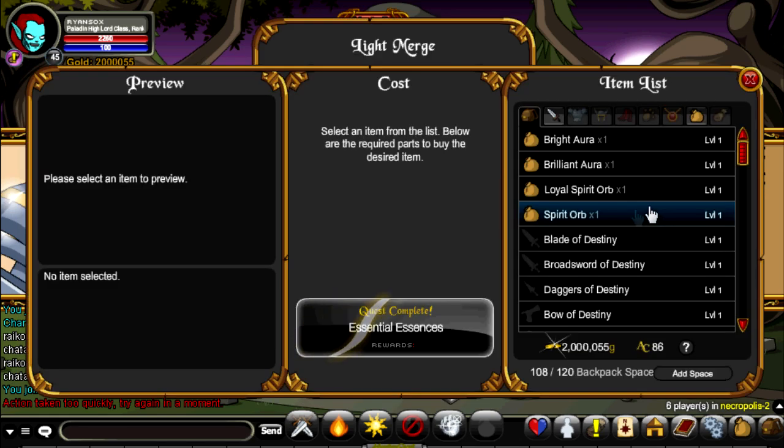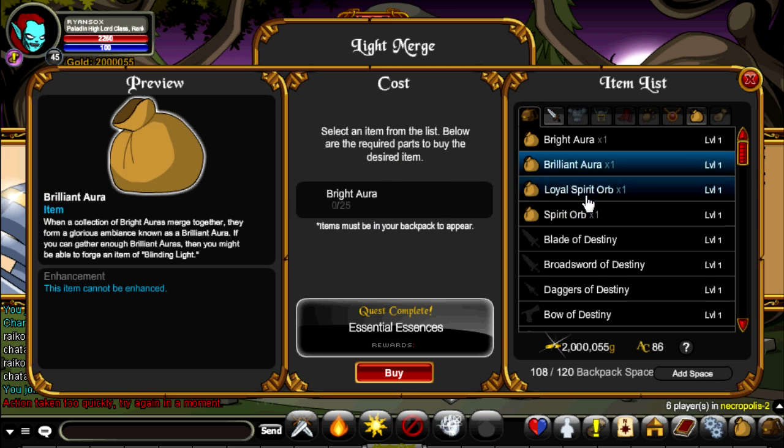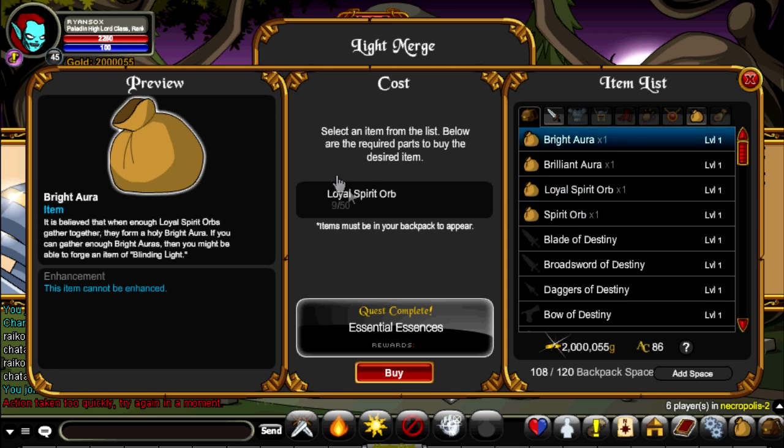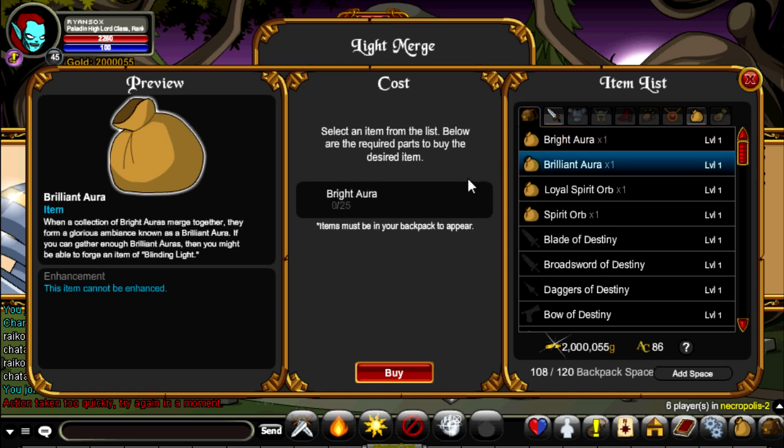You complete that and merge to get a Loyal Spirit Orb. You need 50 Loyal Spirit Orbs to merge a Bright Aurora. And you need 25 Bright Auroras — and who knows how many Brilliant Auroras or whatever you need — to get the Blinding Light of Destiny.